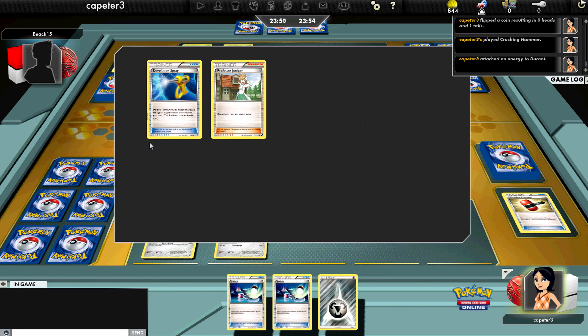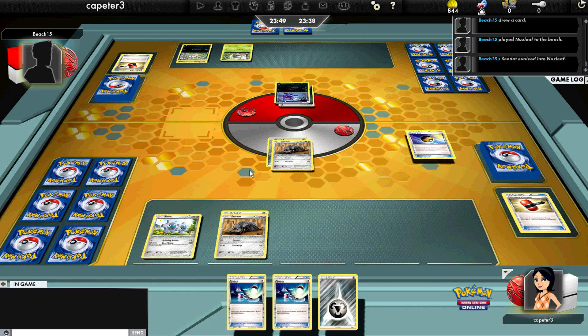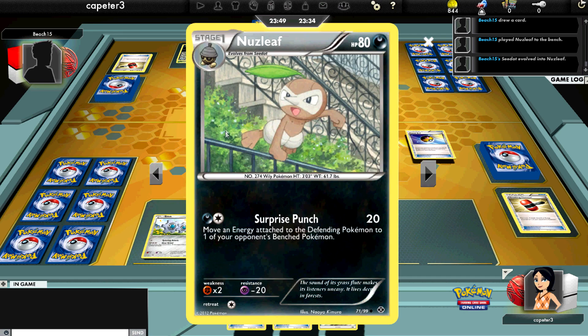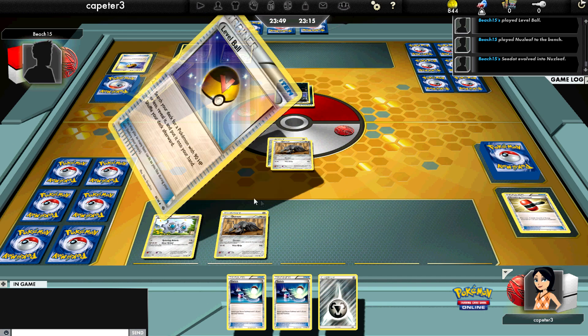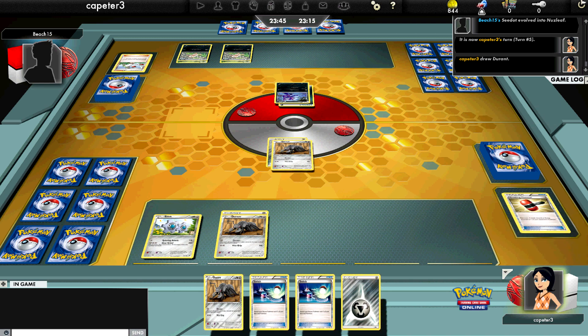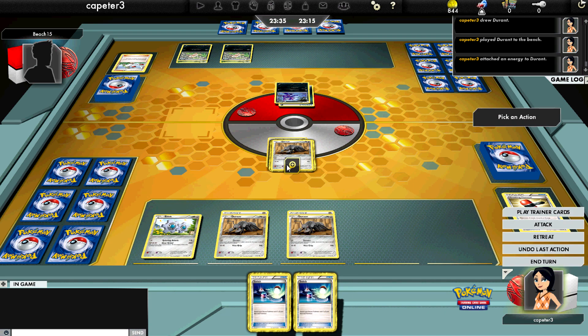I get a hammer, flip tails on it, so pretty much useless, and I'll just have to Devour again for two. He's evolving into a Nuzleaf and then Level Balling probably for an additional Nuzleaf. I see the Devolution Spray and the Juniper in his discard pile. I know that Shiftry has some ability that can only be used once a turn but used over and over again, but I still don't know what's coming. So I just go ahead and attach again, and we'll Devour for three.